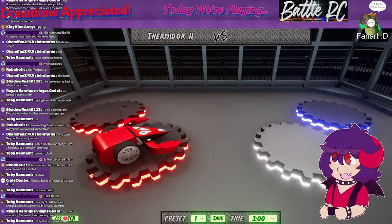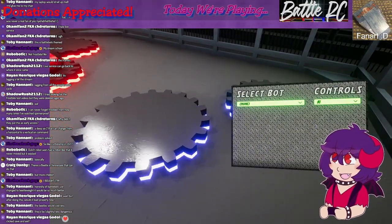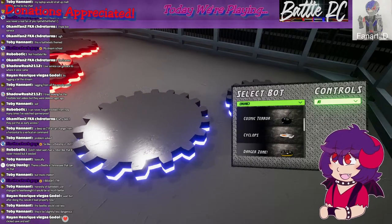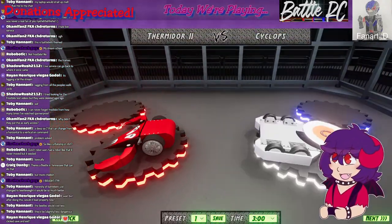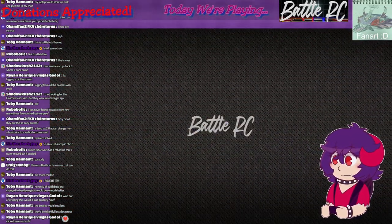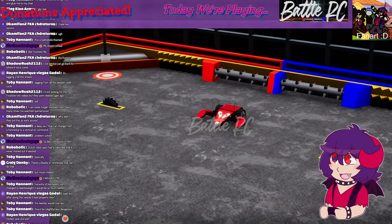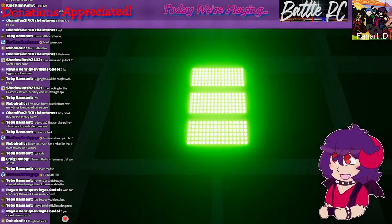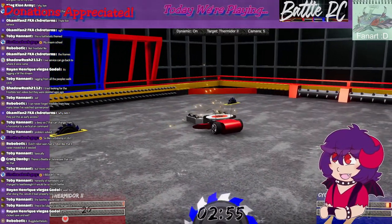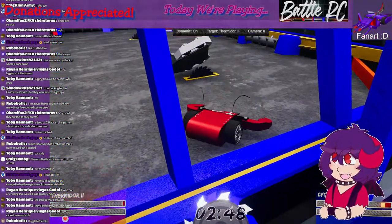People are asking about what changed for beetle weights. Let's try Thermidor 2 versus Cyclops in the Battle RC arena. Will it work? Oh my god — we feel it! Thank you for pointing out it might load properly now. We found the fix — you have to look at the robot in edit mode, drive it for a bit, save and exit, and it's good to go. That's fixed everything!